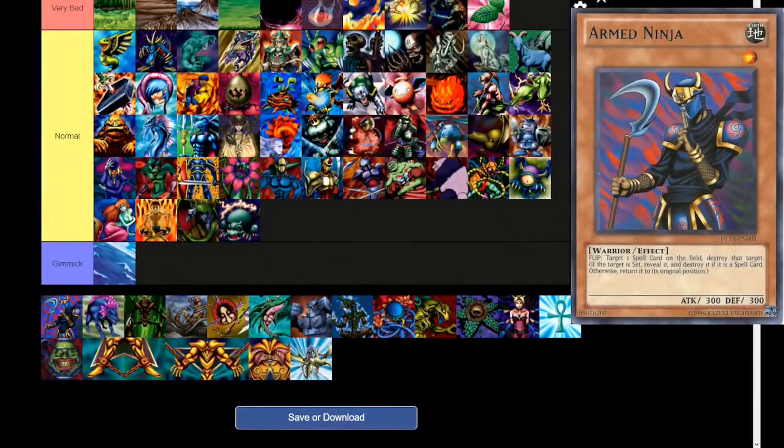One of the other effect monsters in Legend of Blue Eyes — I think there are five total. Arm Ninja — Earth attribute, level 1, warrior. Flip: target one spell card on the field and destroy that target. If the target is set, reveal it and destroy it if it is a spell card; otherwise return it to its original position.